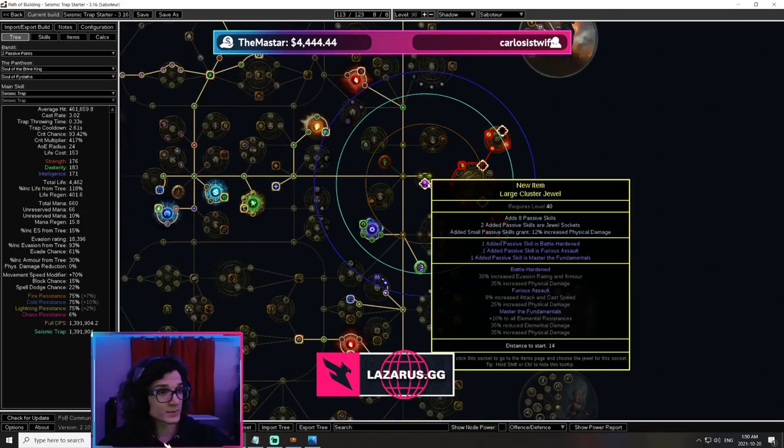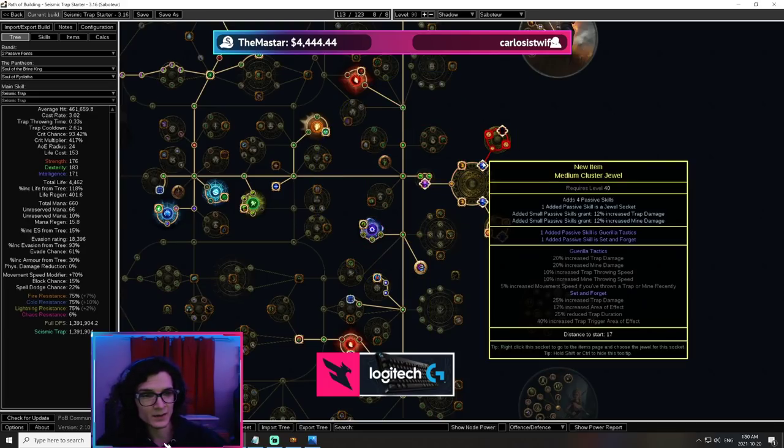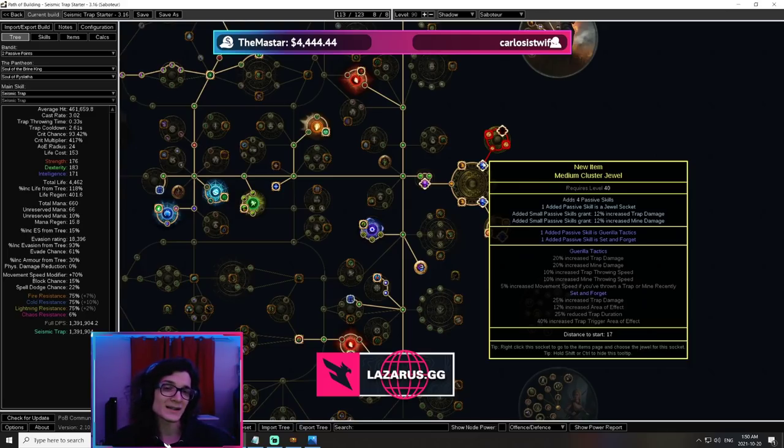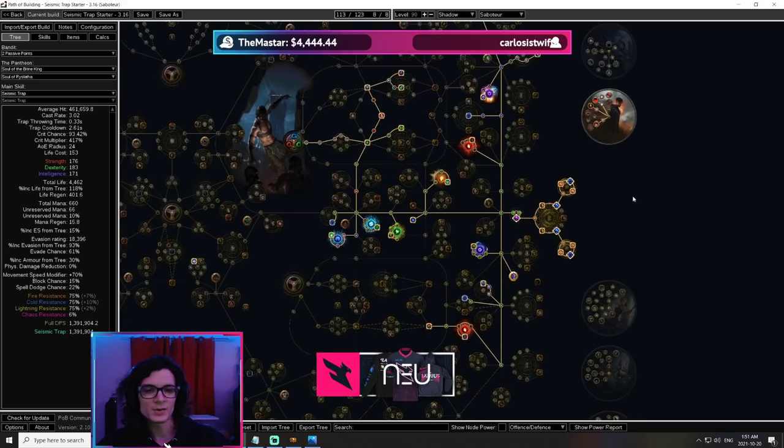We've got a large cluster, and it's extremely easy to roll these clusters — you're just going to have to throw a few Jagged Fossils. The odds of getting these three notables is something like 20 Jagged Fossils, so we're looking at about 20 to 40 chaos on top of an extremely cheap base, because these are all item level one notables. The small or medium clusters are going to be Gorilla Tactics and Set and Forget. The trap and mine clusters are just overall extremely cheap as bases with four or five passives, and you can easily craft them yourself with some alterations and regals. These clusters cost absolutely nothing — even cheaper than the ones I use on Eye of Winter, and those are already cheap.